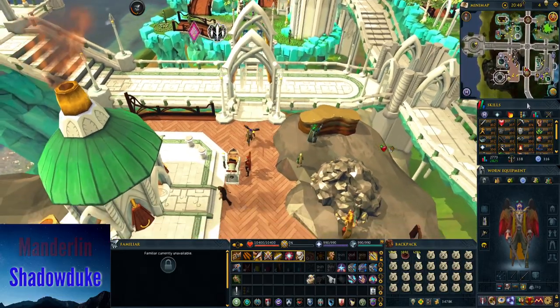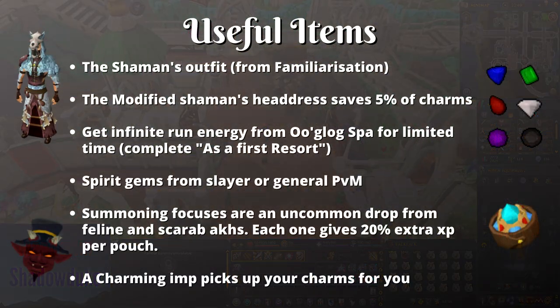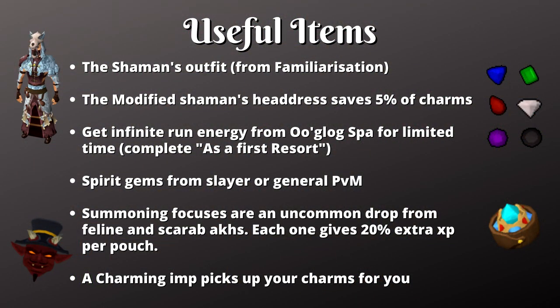First up we have the useful items. You're going to want to get the shaman's outfit, which can be won through the Familiarisation minigame. You can also get the modified shaman's headdress by upgrading the one you currently have. It'll give you a 5% chance to save any charms you use while summoning. Completing that minigame also gives you a temporary buff that gives you triple the amount of charms for a limited time, so I'd definitely recommend doing that minigame first.